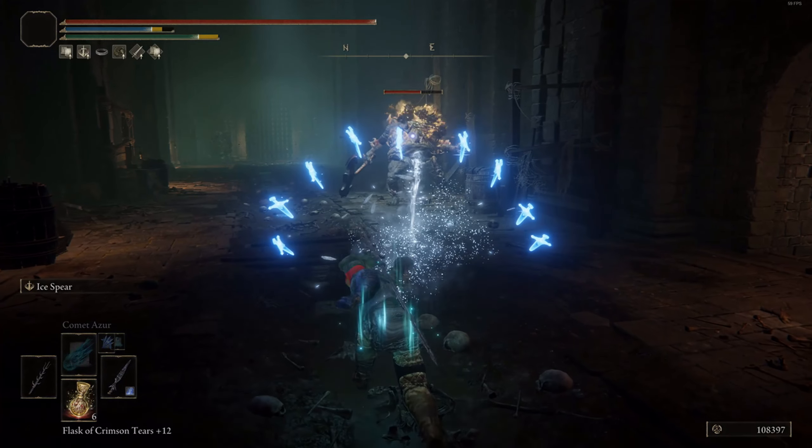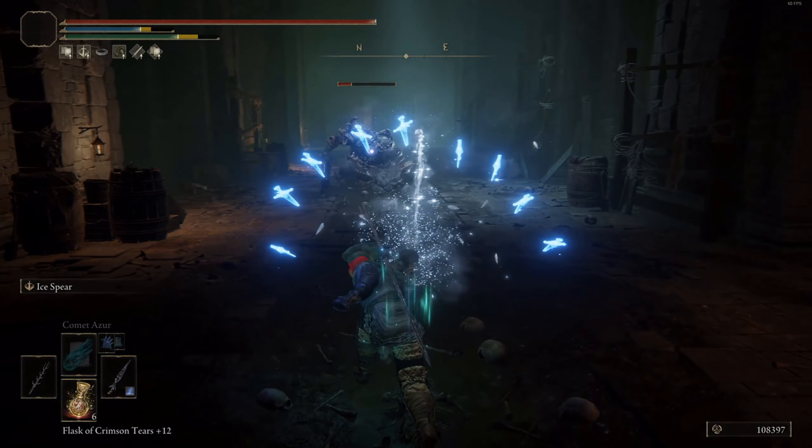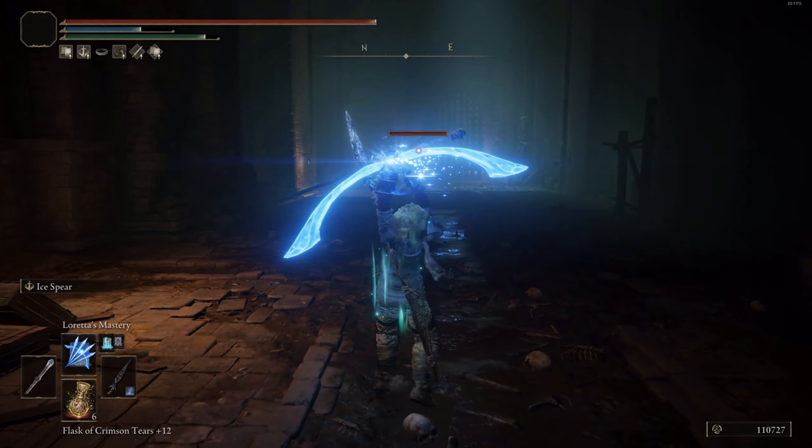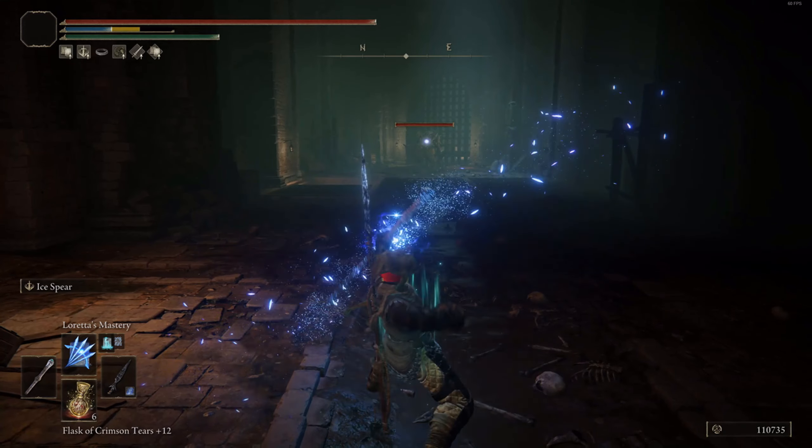I'm also using the Graven Mass Talisman to improve my sorcery damage. The entire build is centered around spamming your Ashes of War until you end up killing bosses.